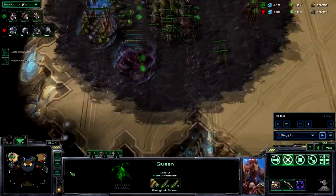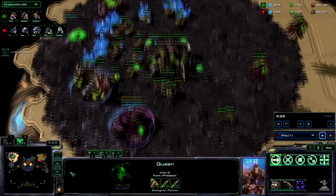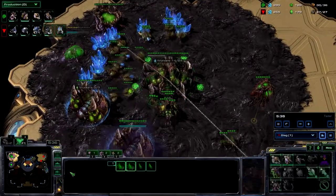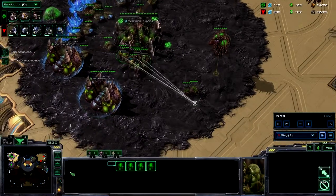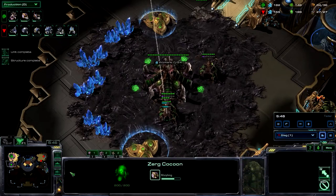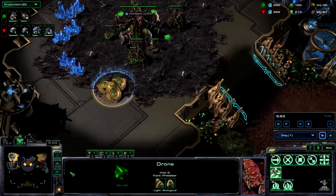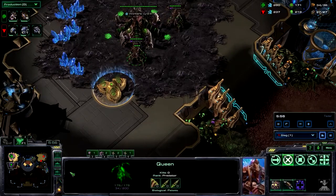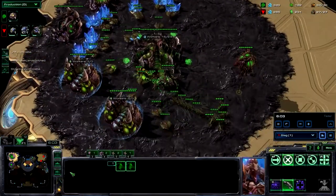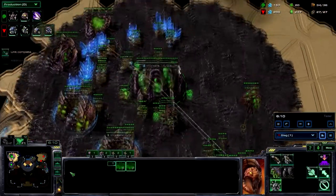I've got two queens now, and I think I have a third working on at my natural. I'm working on my roach warren and a second gas geyser — going to try and get some roaches out pretty quickly. Terran is my second-best matchup, with Protoss being my best. ZVP is my best matchup, ZVT is my second, and ZVZ is my absolute worst, mainly because most ZVZ is cheese.